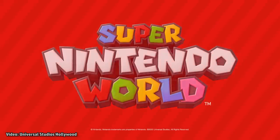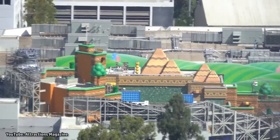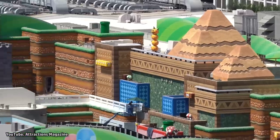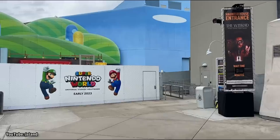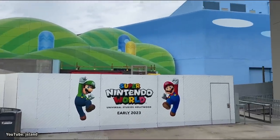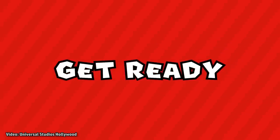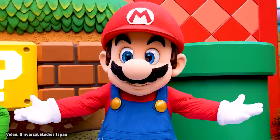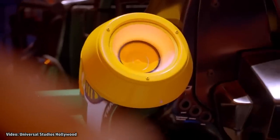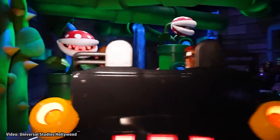Super Nintendo World in Hollywood is scheduled to open in 2023, and while it will likely be the smallest of the Nintendo lands, there are rumors it could be expanded later — so we may not count Donkey Kong out for California just yet, but only time will tell. Be sure to subscribe for more theme park news, including rumors for additional Nintendo attractions and even possibly Pokémon-themed rides in the future.